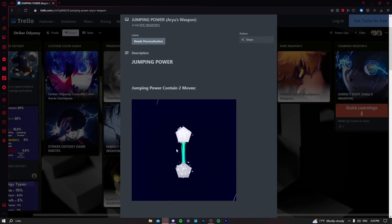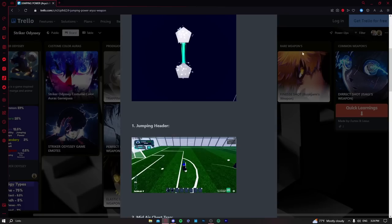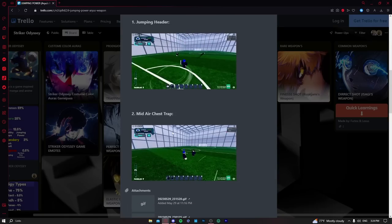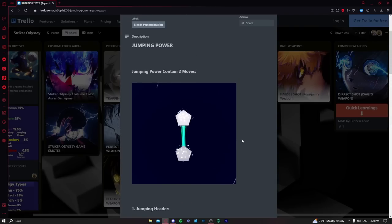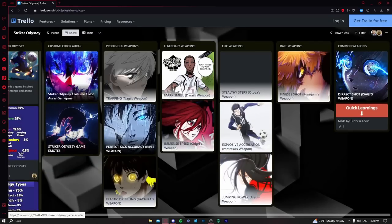Jumping Power is the worst epic — honestly maybe even rare or common quality in my opinion. It's not good for new or advanced players, so I don't recommend using it at all.